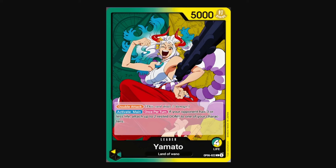What Yamato does is they always have double attack, which is a very strong effect — your opponent takes 2 damage whenever your attacks land. And then activate main once per turn: if your opponent has 3 or less life, you can add 2 rested Don to one of your characters. So not only do you threaten your opponent from taking 2 life from just your leader attacking, you can add 2 free Don to your characters to attack as well. In such a low-counter and defensive environment, there aren't too many good blockers, so the double attack threat is a lot scarier in this kind of format than it is in Constructed.